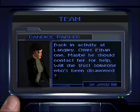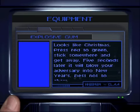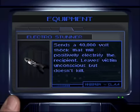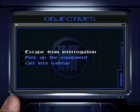Me and Candice here — he owes us a favor. We have this explosive gum again, best not to chew. Also an electro scanner, so that's like a taser, and a finger scanner — you will see those later.